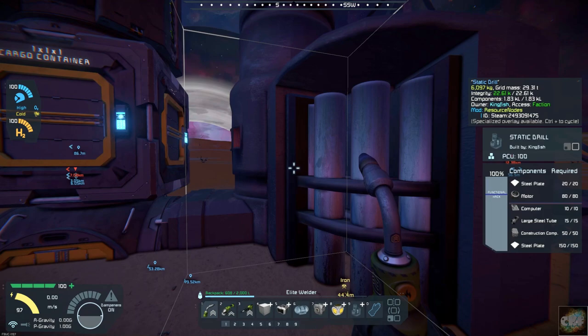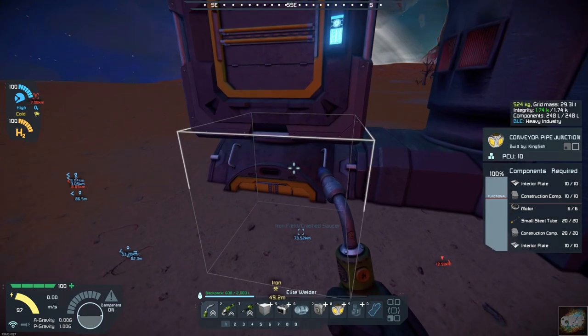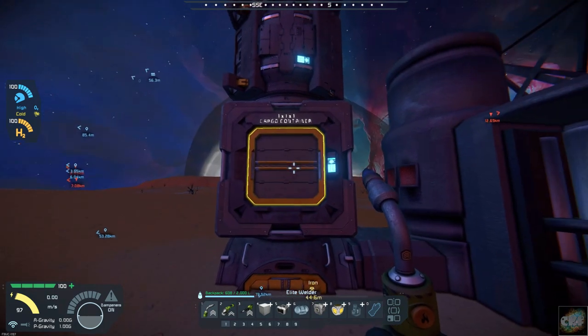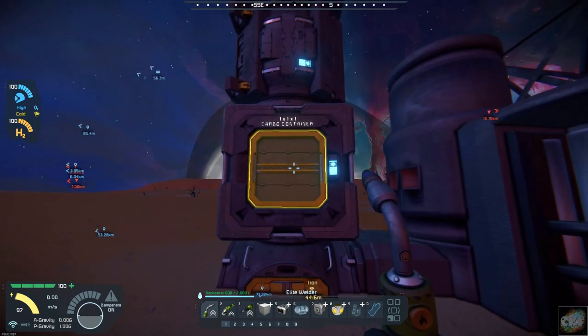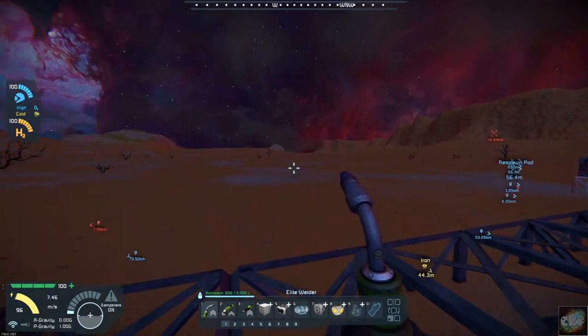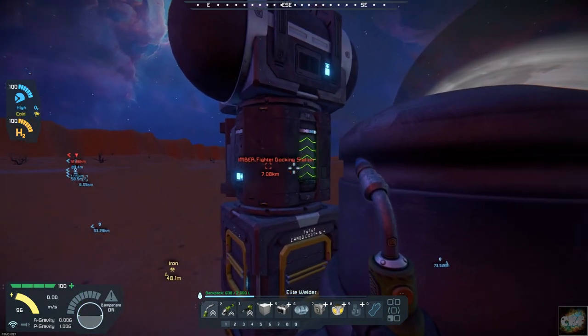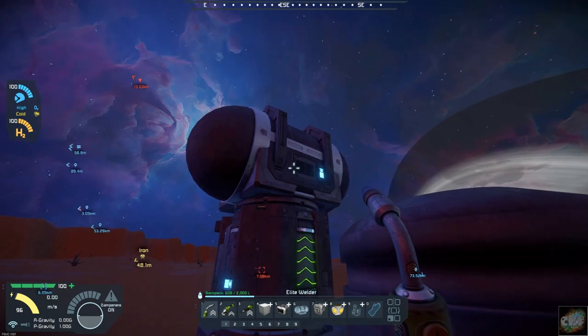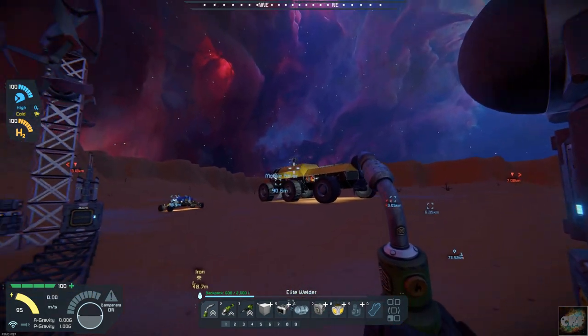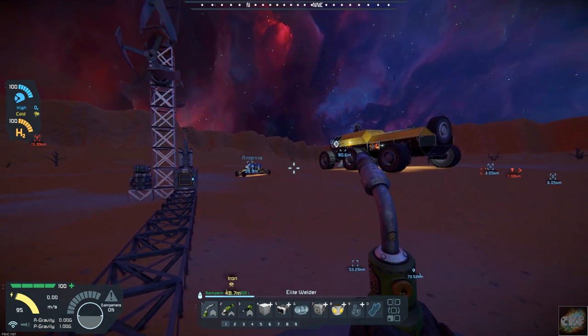We have the static drill, which we know was mining iron, which is what we wanted. I got a conveyor pipe junction there, and then I put a small cargo container on here just for storage capacity. The next item up is a sorter. I've got it going up into the pipeline hub, and I'll be building additional hubs so that we can kind of turn this.